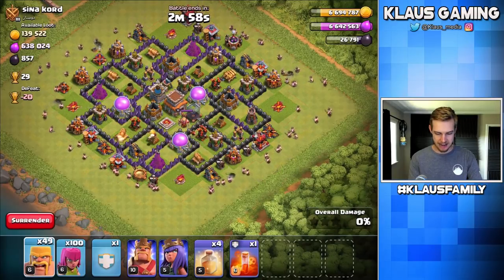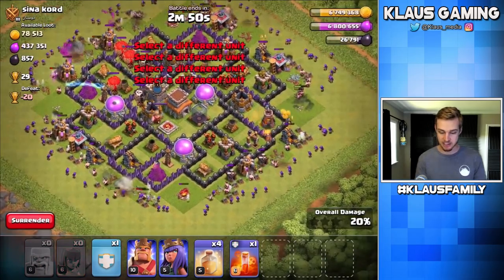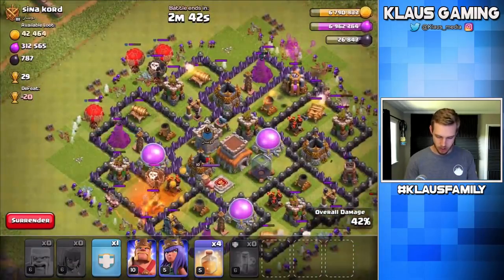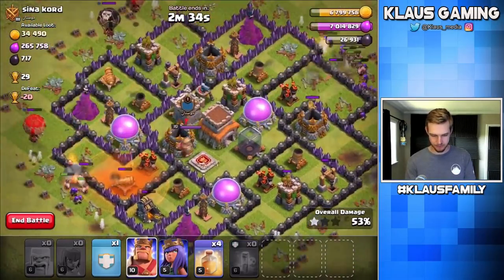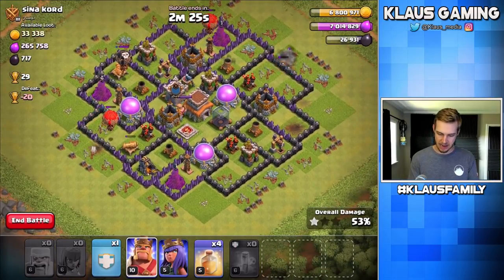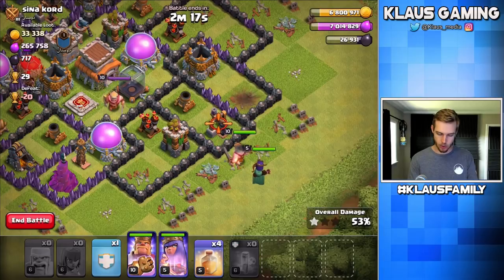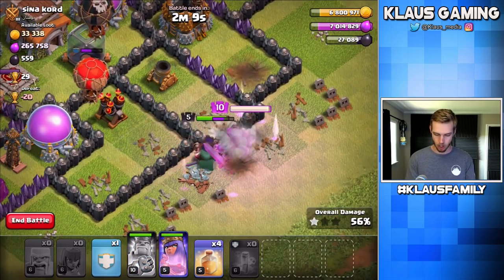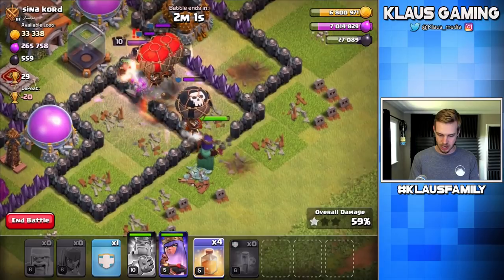Barbarians down. This one has really full Elixir storages too, so I'm probably going to target one of those with my King, my Queen, and my Electro Dragon. We have some max balloons in the CC — I'll poison them. There's a balloon over there too! What can we do to fix this situation? The balloons are killing all my troops. We already won the raid, so now we can decide how we want to use our heroes. I'm thinking maybe we could go for the Dark Elixir storage — get a drill and then get a storage.